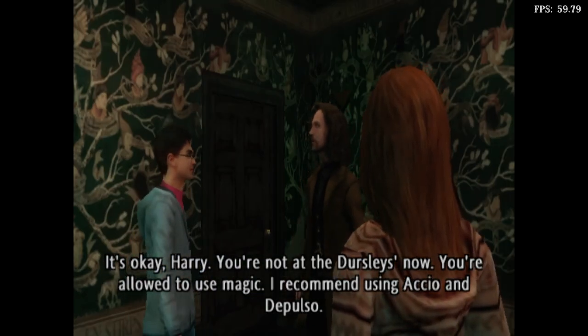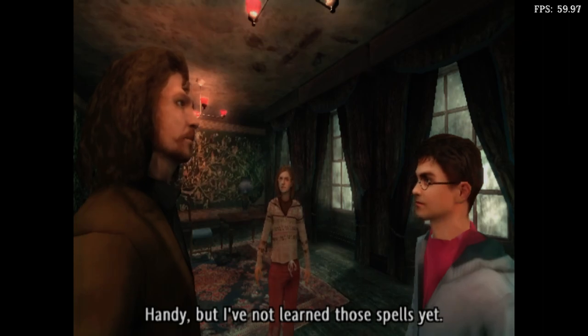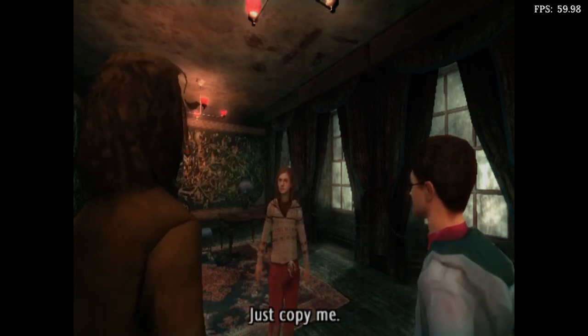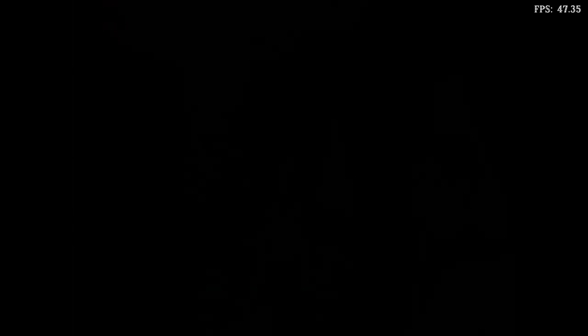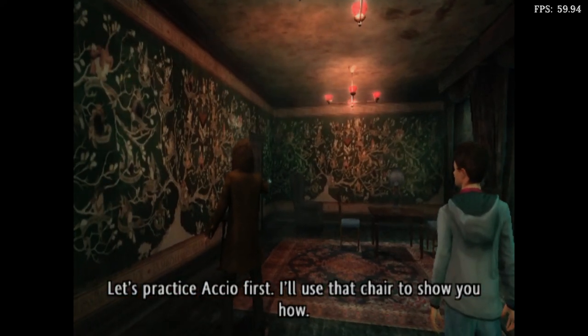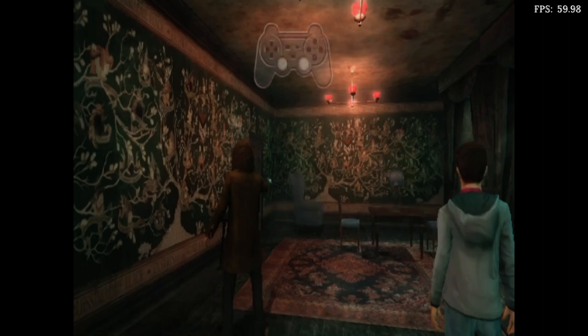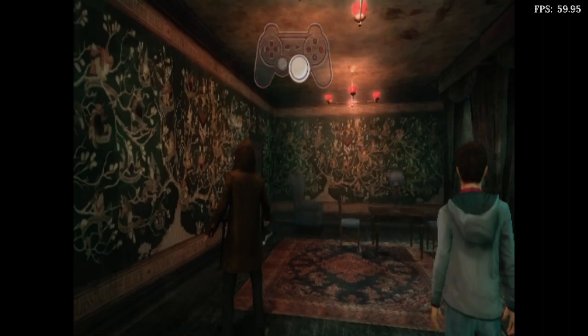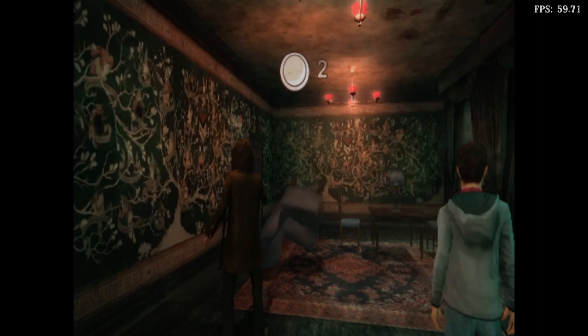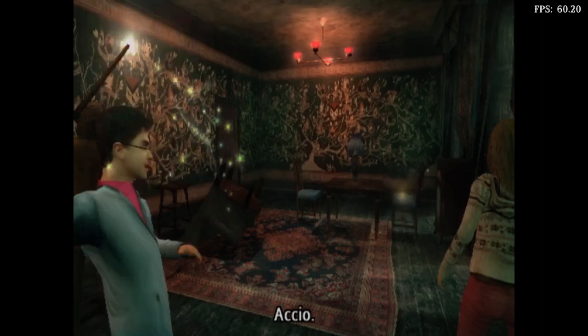It's okay, Harry. You're not at the Dursleys now — you're allowed to use magic. I recommend using Accio and Depulso. Handy. But I've not learnt those spells yet. Just copy me. Let's practice Accio first. I'll use that chair to show you how. First, you need to aim at the chair. Then move your wand like this. Then say, Accio. Accio. Accio. Accio!